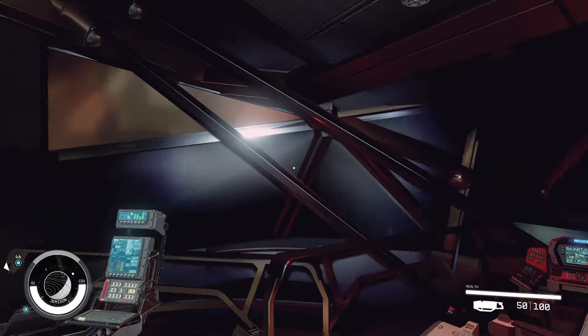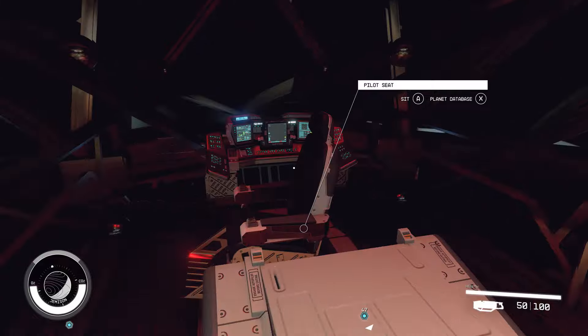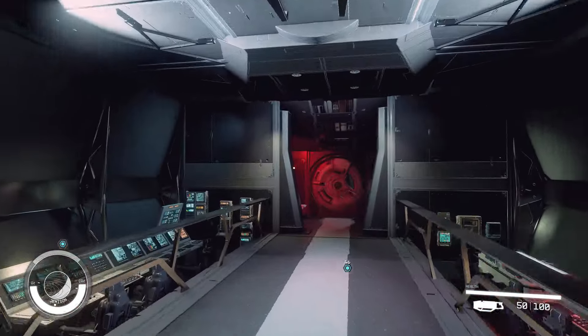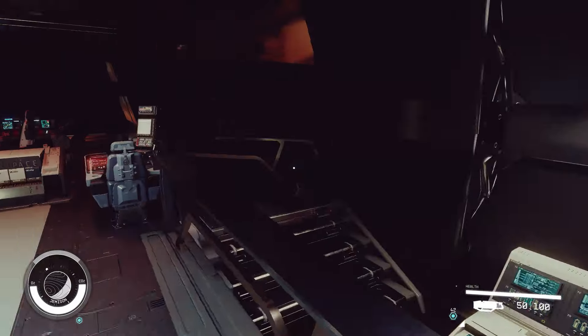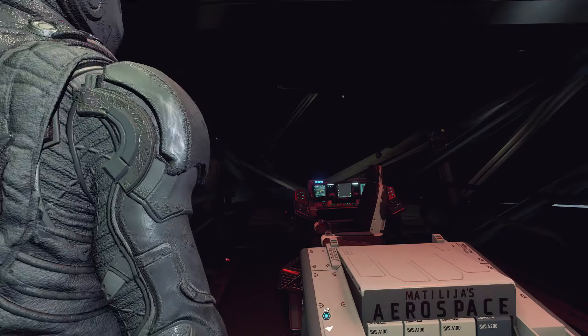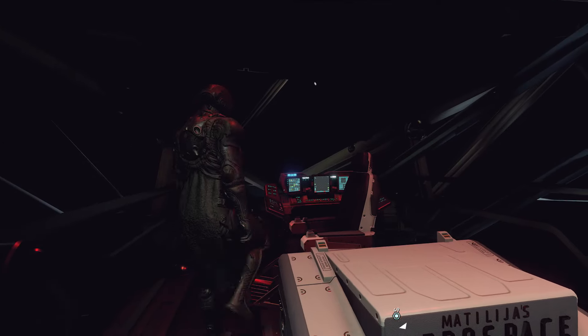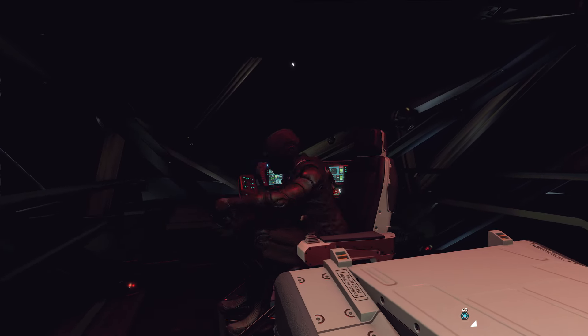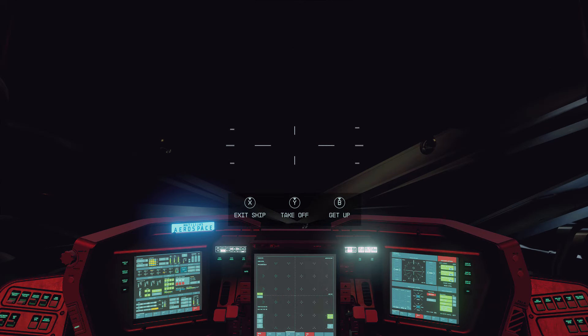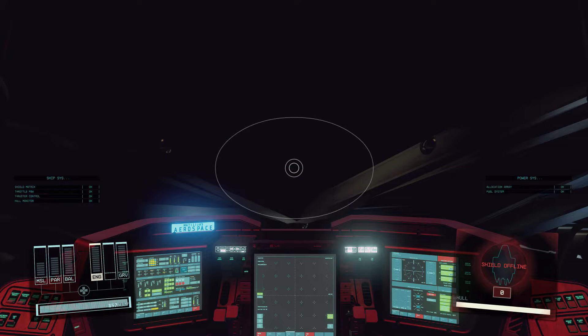I also have my blast shield on here just to make sure everything was still working and I didn't break anything. We can go ahead and take off just to make sure all the weapon platforms are working properly. That's pretty much the tour — there are still more habs but I'll go through each individual hab one by one.